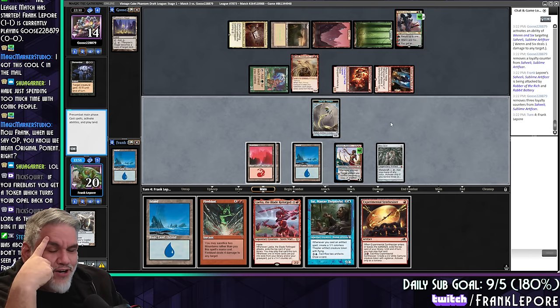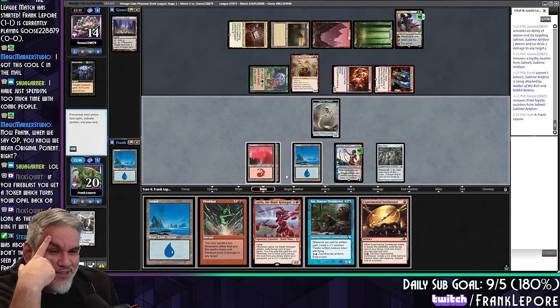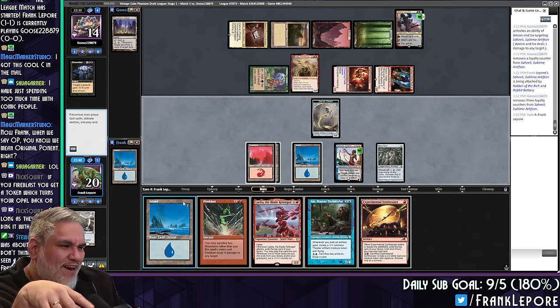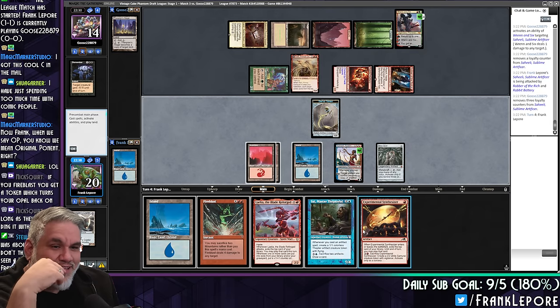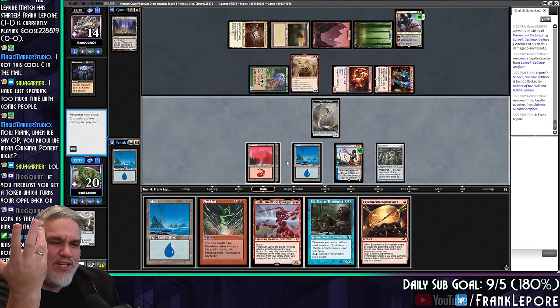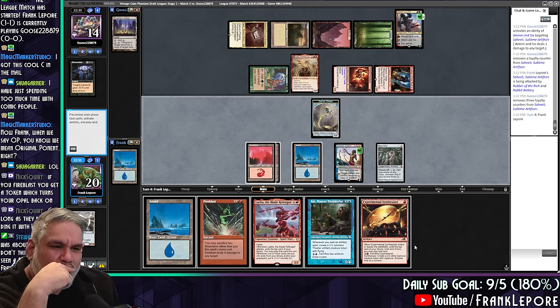This is why I would take a card like Treachery — because it just steals the sky and then we don't have to deal with it, and then we get to untap our lands. I should have just taken that Treachery. I saw so many cards in the draft that I'm like, those cards would have gotten me out of this situation. But now I have Experimental Synthesizer and it just feels underwhelming.